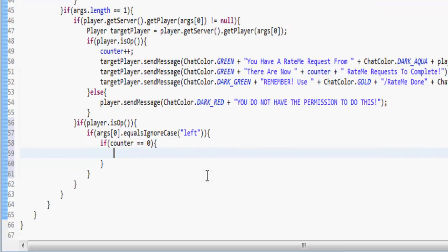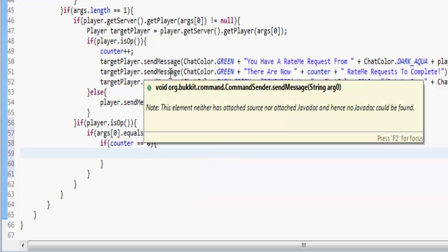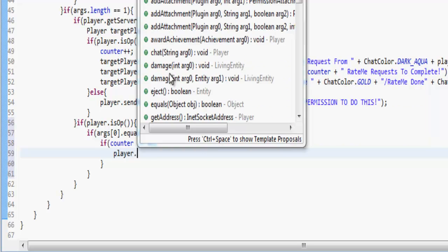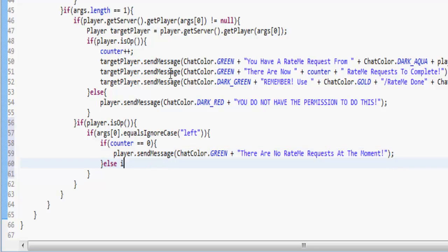We want to say different things depending on the counter value. If it's zero we're going to say 'there are no rates at the moment', if there's one we'll say 'there is one rate at the moment', and if it's anything else we'll say the number — so it just looks more professional. So: player.sendMessage(ChatColor.GREEN) — 'There are no RateMe requests at the moment.'